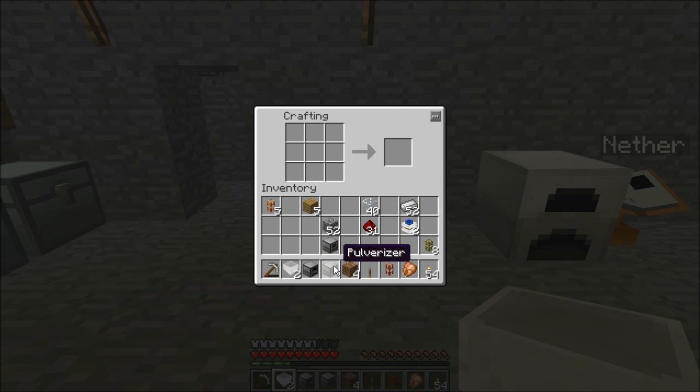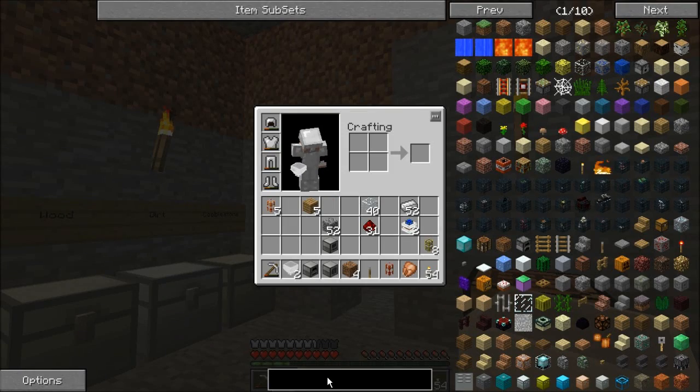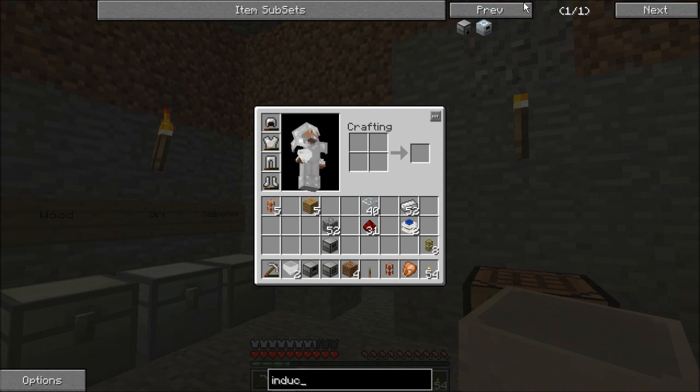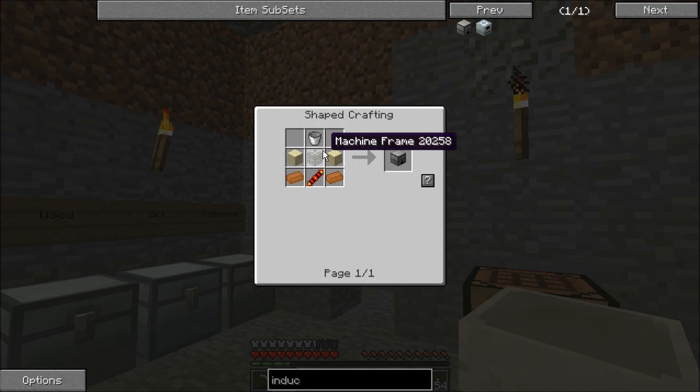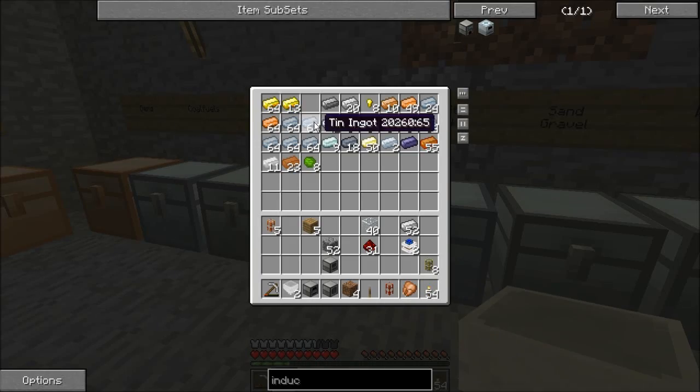We've got two combustion engines, the pulverizer, and the powered furnace. One combustion engine was more than enough to power those. So what do we have that's going to require that much power? We're going to make ourselves a couple of new items. The first one is called the induction smelter — not to be confused with the induction furnace from industrial craft. It requires one of those machine frames, a couple pieces of sand, a bucket, some copper, and one of those redstone reception coils. So let's go ahead and get to crafting.